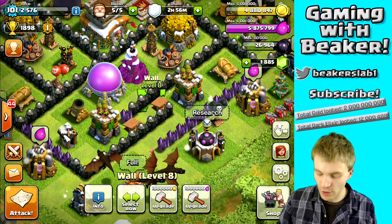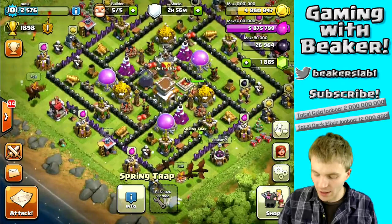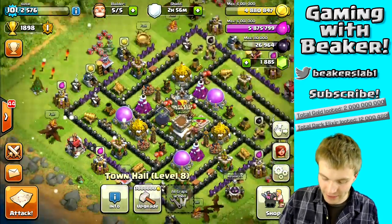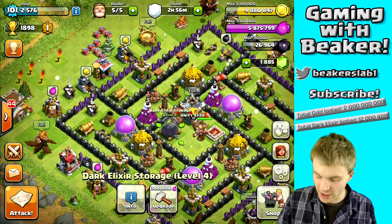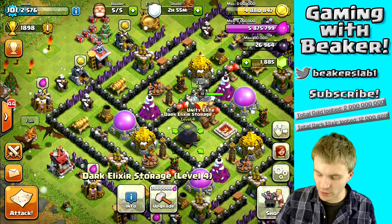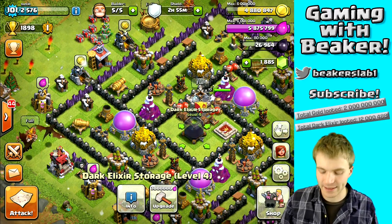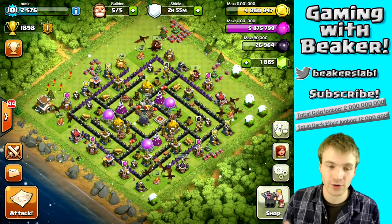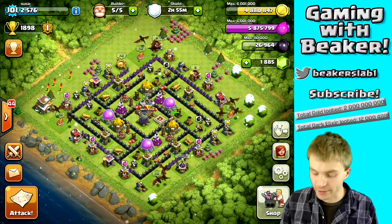We've got two spring traps here which can spring up to six giants — that's huge. We can also move the townhall inside and outside very quickly. I'd normally keep it in farming mode: you just take the townhall out and move the dark elixir over two squares, you can put it up one square as well. Two movements, that's it — and this is a good base in either setup, farming or hybrid mode.